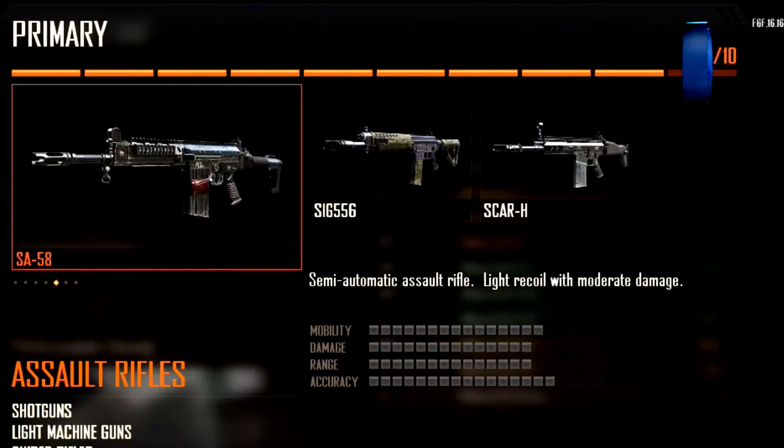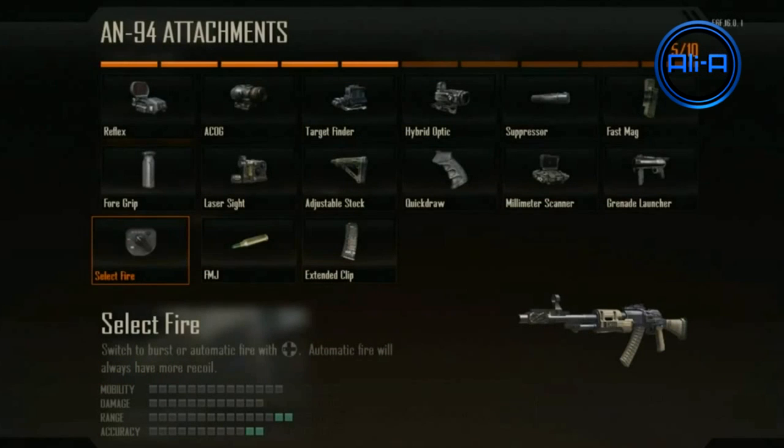Here we've got three more assault rifles: the SA-58, the SIG, and the SCAR-H. The SCAR-H shot really slowly and wasn't very powerful — it was a bit disappointing. Hopefully they upped the power for the SCAR in the final release.